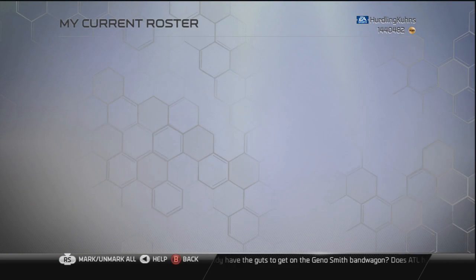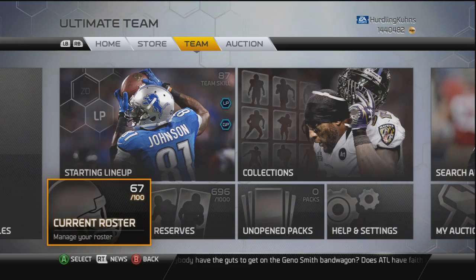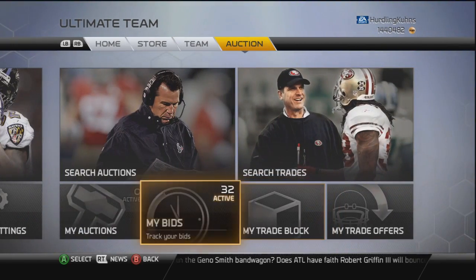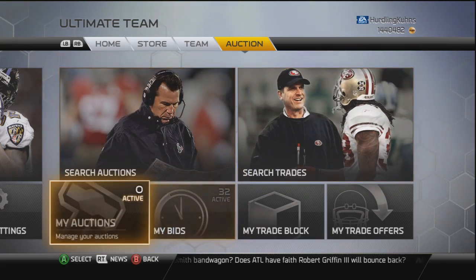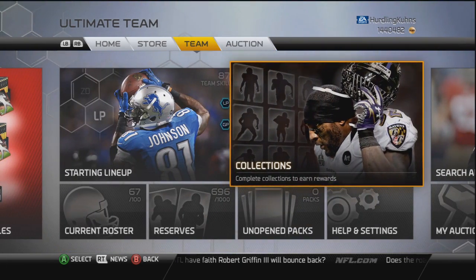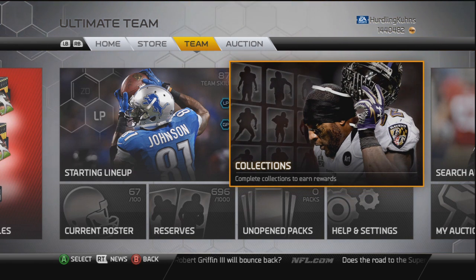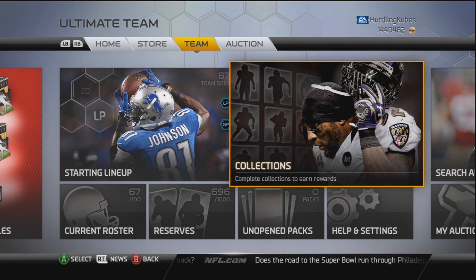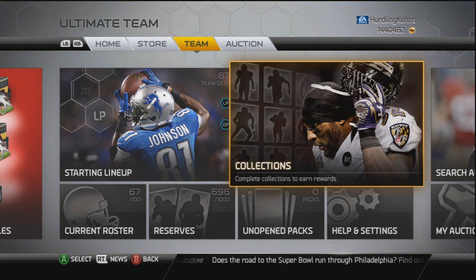I just wanted to throw that out there for you guys and let you know about the new Geno Smith card. I was going to try to open a 15-pack bundle for you guys, but I could not get it to work — it kept saying there was nothing available for download. I'll keep trying later on today and that'll probably be its own separate video if it ends up working.